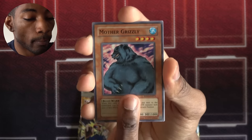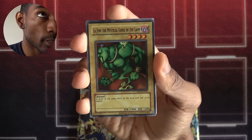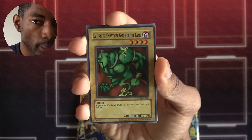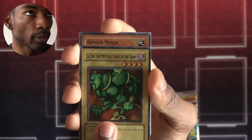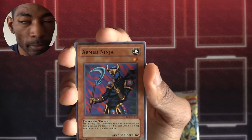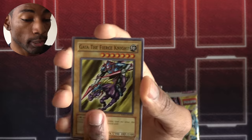Alright, here we go. Gaia Power, Mother Grizzly, Upstart Goblin, Toon World, and a super rare off the gate — Lajin, the Mystical Genie of the Lamp! So here's an 1800 beater, which makes a difference. There are so many 1500 and 1400 attack point monsters in this format that having an 1800 beater is a big deal. Sadly not searchable, but still really cool. Armed Ninja — I've actually been considering using this, it can pop a spell card, but flip effect monsters are a bit slow. Giant Soldier of Stone, Cannon Soldier, and Gaia the Fierce Knight.